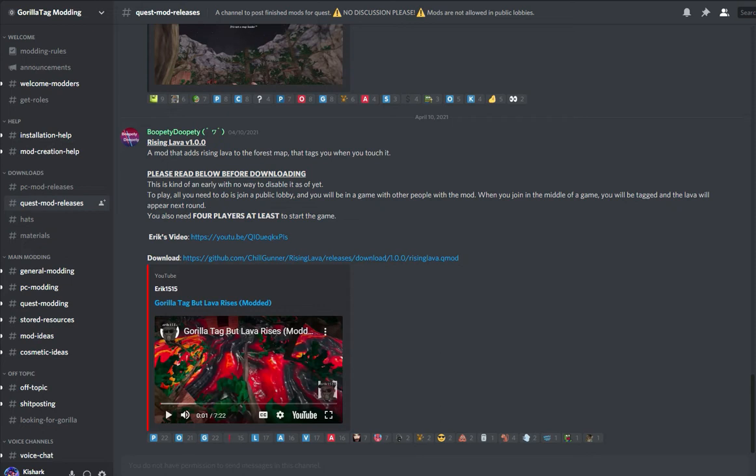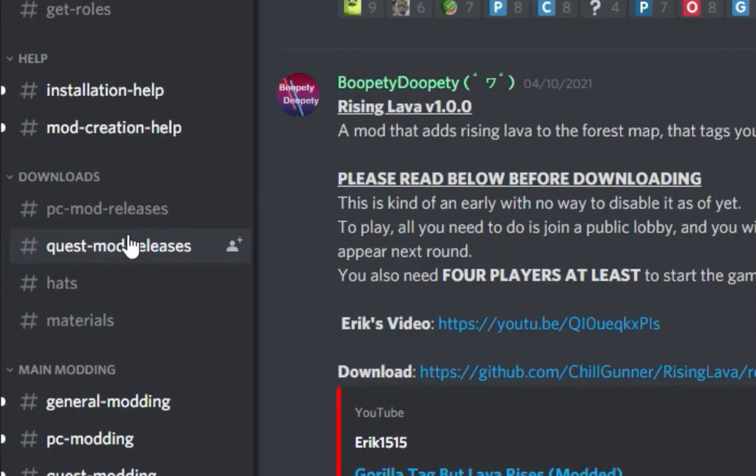With this you can download any mod from the modding discord — link in the description. You go to the modding discord, go all the way over to downloads, then Quest Mod Releases.